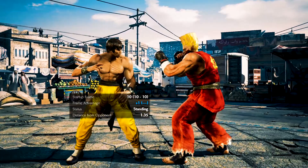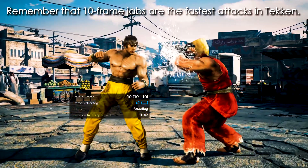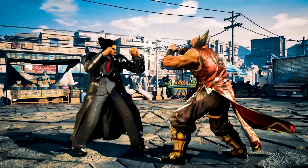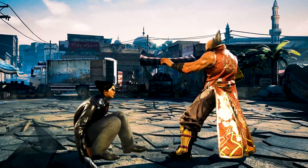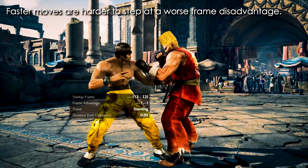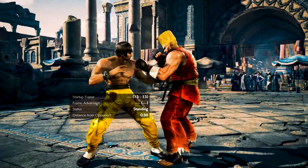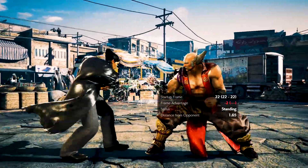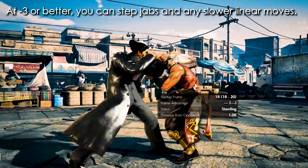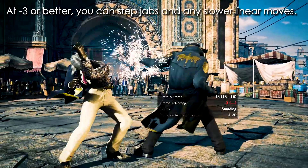Before we talk about the next part, I'm gonna assume you guys already know some frame fundamentals — that the fastest attacks in the game are highs, which are 10-frame jabs, and the fastest mid comes at around 13 frames, or 12 if your character happens to be blessed with a 12-frame mid. So for the first rule, remember this: the faster the move is, the harder it is to step that move. A 13-frame df1 is so much easier to step than a 10-frame jab, assuming they have no tracking properties whatsoever. Because sidestepping will also take a few frames, in order to successfully step a 10-frame jab you would need to be at worst at a disadvantage of minus 3 frames. That is the magic number — as long as you're at minus 3 or better, you will be able to step jabs and any other move that is slower than a jab, which is basically every move as long as they don't track.